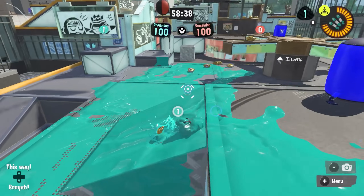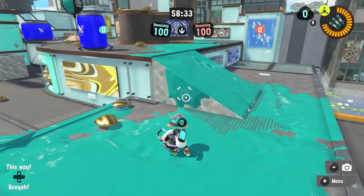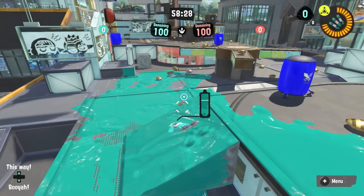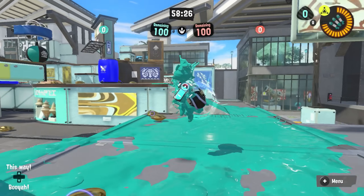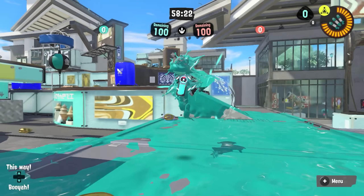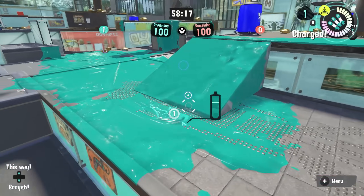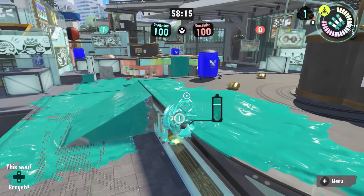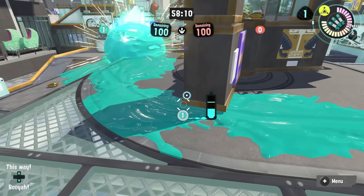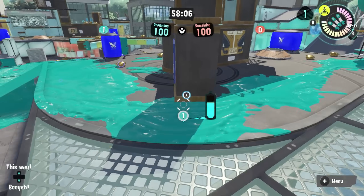Unless you're up against something with really long range that can actually hit that spot way over here where you land — from a position that's safe to fight you from — like a Stamper Charge Slash or a Squeezer could probably hit this. If there's a charger watching you, then maybe don't go for this. But a lot of the time it's just a short-range shooter rushing you, so why not just back up over here? You've got all this cover, you can bomb the ramp — you don't sacrifice anywhere near as much time or space.